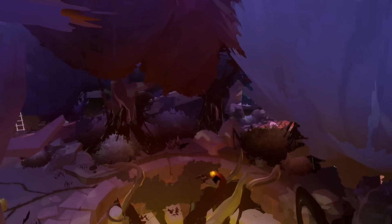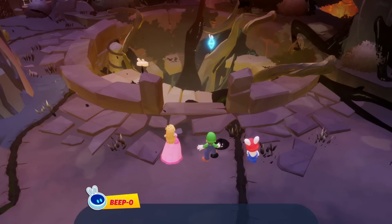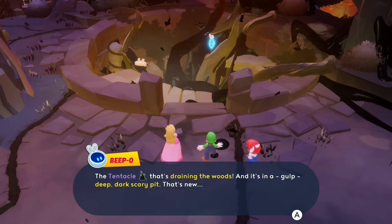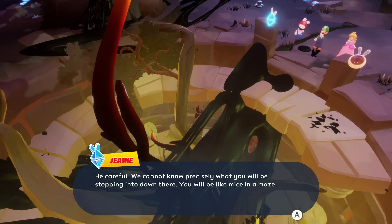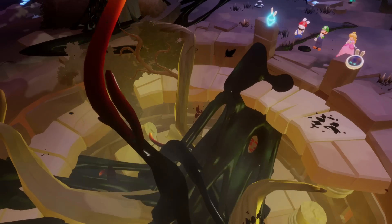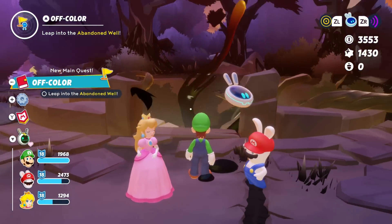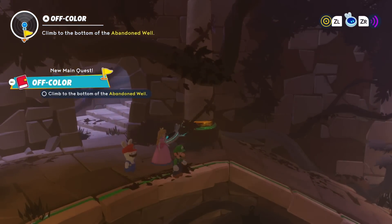What is going down? The tentacle that's draining the woods — it's in a deep dark scary pit. That's new! 'Be careful — we cannot know precisely what you will be stepping into down there. You will be like mice in a maze.' That is a metaphor. Well, maybe a simile. 'Leap into the abandoned well.' Sure, that sounds great — go! Oh, there's a shop down here. This has been quite a long mission.